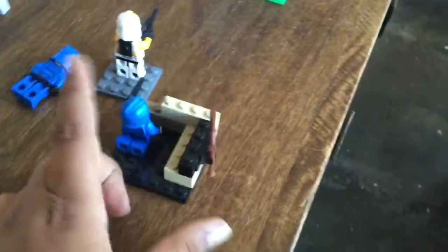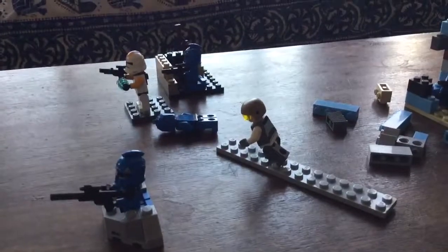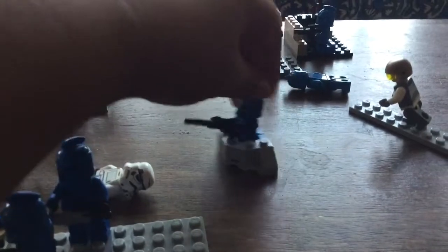Over here we have our clone commander with a pistol, communicating to the other side. There's an injured clone and a little place where a Boogie rifle has been kept, and a clone that's firing. The low battery sign came up — I don't know if that affected the video — but there's also an injured trooper here and this little bunker that I think is pretty cool, very small and simple to build.